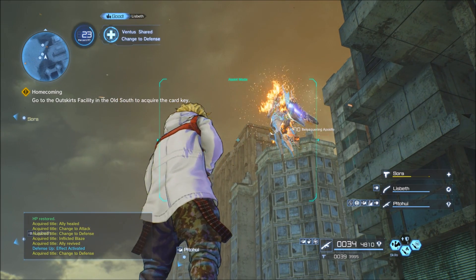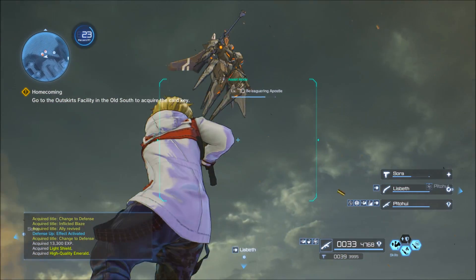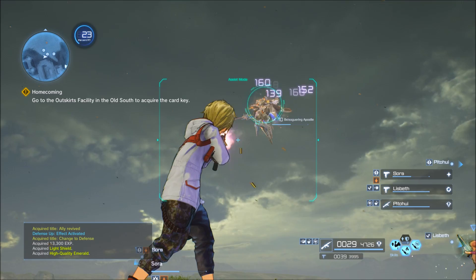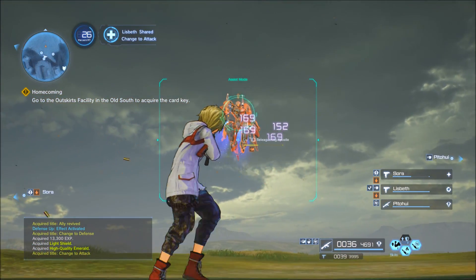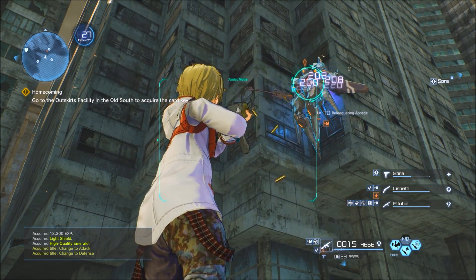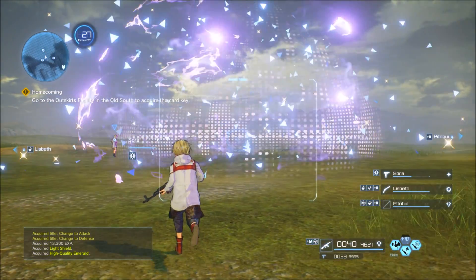Be forewarned: these enemies are not a pushover. They are really strong no matter what level they are, and really annoying. When you're fighting the Beleaguering Apostles, they like to leave the zone and pull in other monsters or enemies from the area, making the fight more difficult. There are other Starscream-looking enemies nearby, but they are not the Beleaguering Apostles, so definitely watch the names.